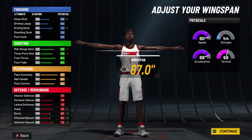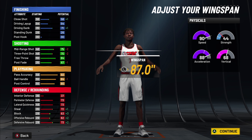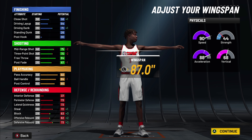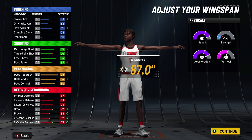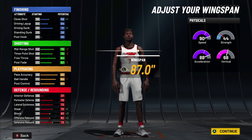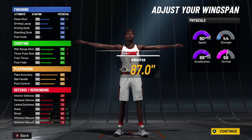We're going with the maximum wingspan of 87.0. When you get this guy to 99 overall you're gonna have a plus four to the three-pointer, and then another plus four to your physicals when you go into the Gatorade facility.